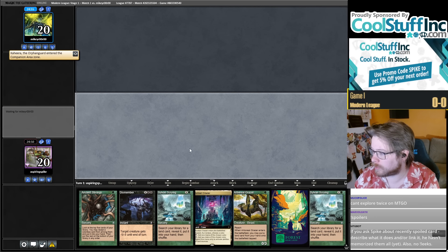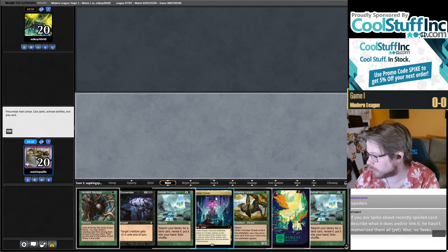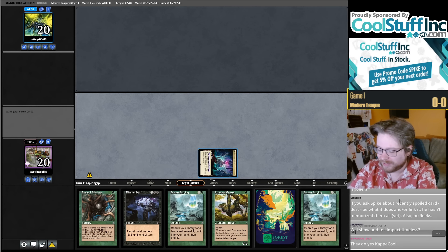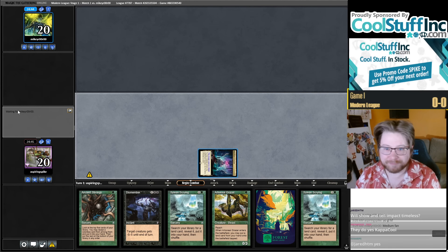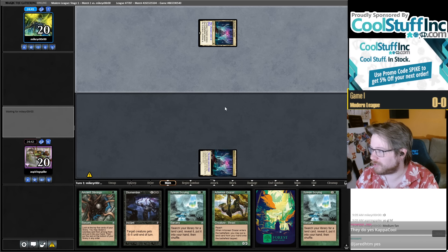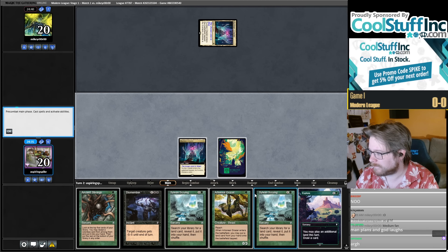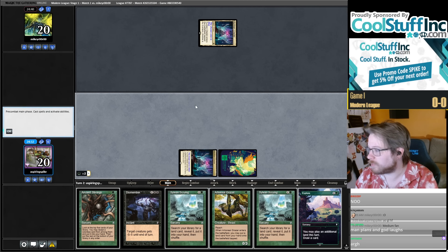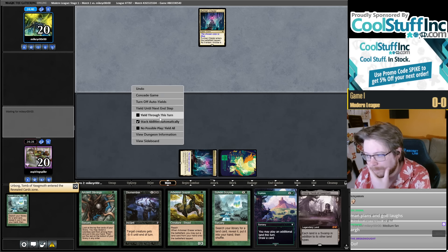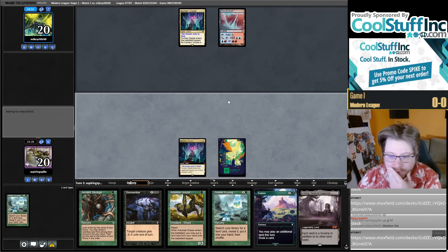We're going to go Grazer into Citadel, then Scrying for Urborg — just remember, Scrying for Coffers with four mana because we have the Sunken Citadel. No, damn it. Okay, good start. I meant to — the Citadel mirror, they're naming Blue. I'm going to Scrying for Urborg, then I can go land, Urborg, Scrying, Grazer.